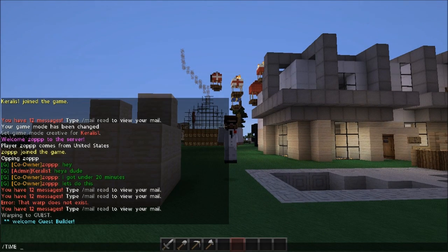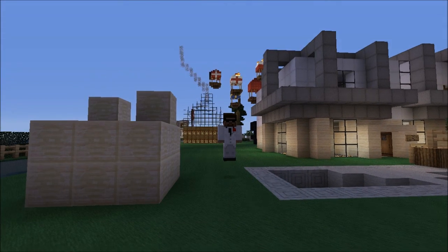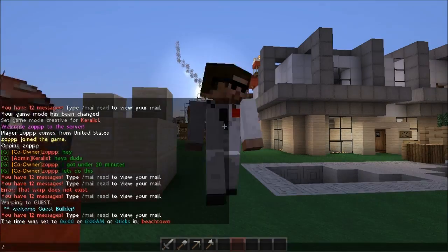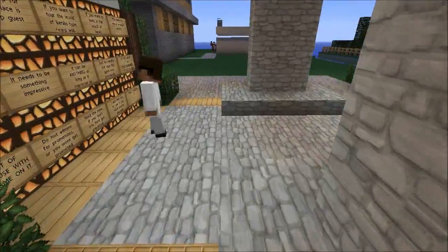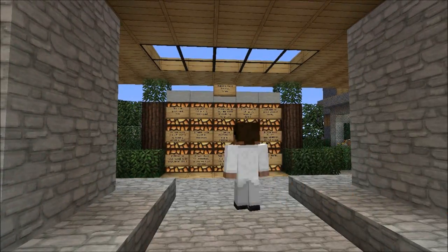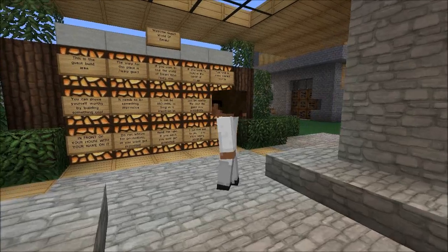We're not going to keep you from touring the rest of the place, because you can still go around and look at the other parts of the map by typing slash warp WOK, which is the spawn for all the other people. So let's go there right now.